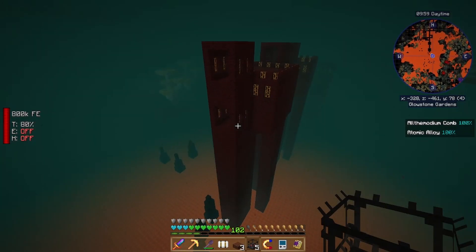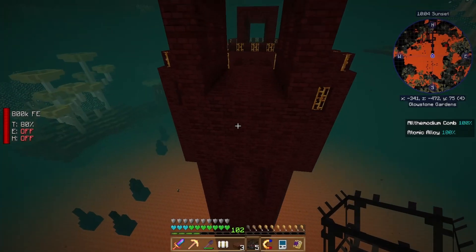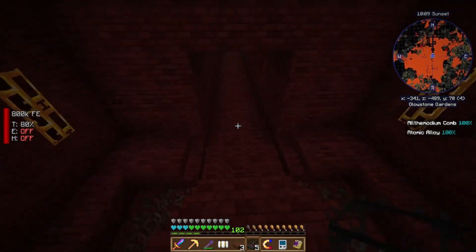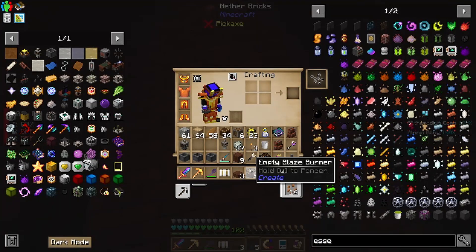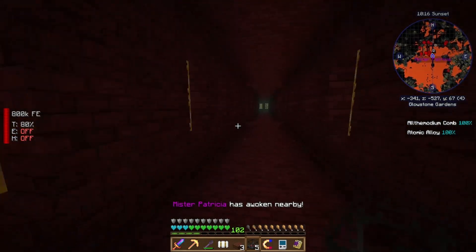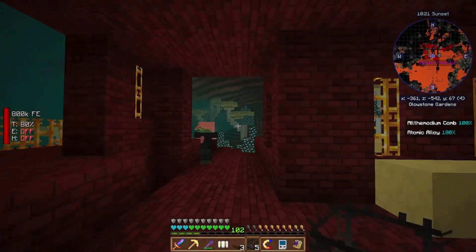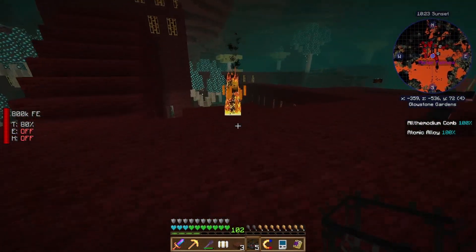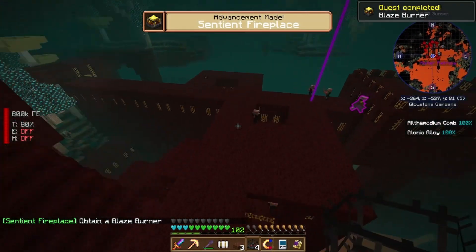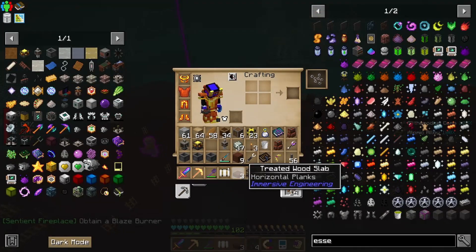One of the processes actually requires a blaze burner, and in order to get an activated blaze burner you need to use the empty ones on blazes. So I'm here in the nether trying to find some blazes — there we go, here's one. Boom, and there's one. I need to grab a few — as you can see I have a total of five here. I don't know how many I'll need overall, but I figure I grab a few while I'm here.